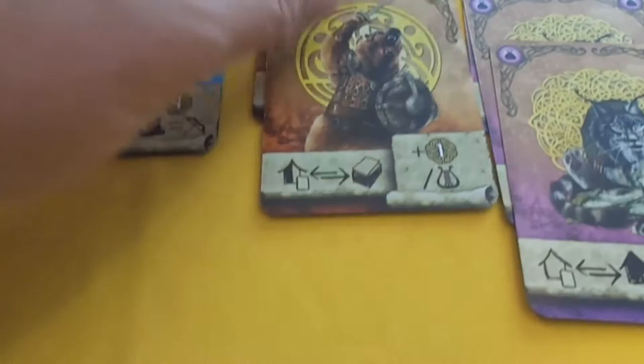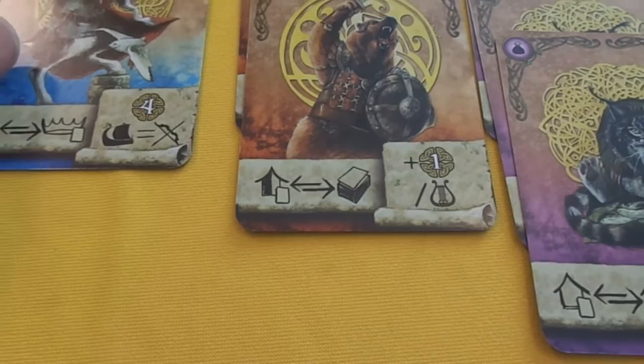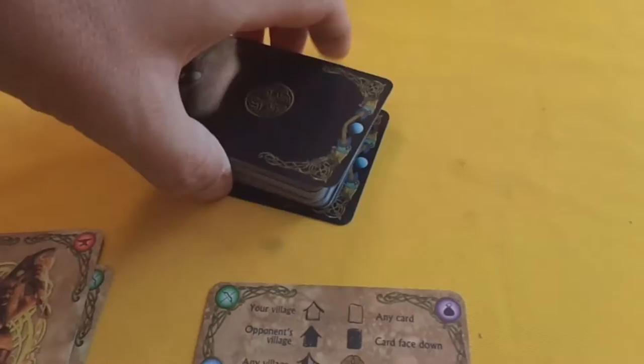Which leads me on to the warrior: if I play the warrior into my village, I can swap any card from my village or another player's village with the draw deck. So I'm going to take this navigator from the other player's village - this card will go onto the bottom of the deck and they will have to take the top card. The power does not activate when you activate the power.